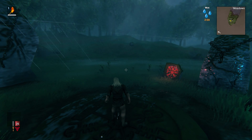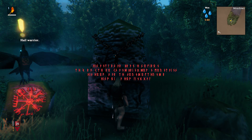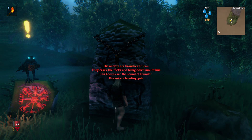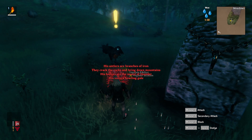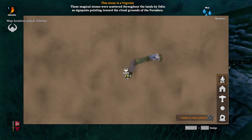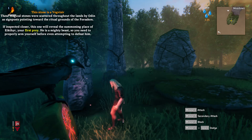We obviously start off here at the stones. The first thing you'll do is hit the sacrificial stone — it will give you a little blurb on the very first boss you'll have to face. Talk to Hugin again and it will show you where the boss is on the map. He's actually quite close, which isn't too bad. With that in mind, we don't worry about that now.